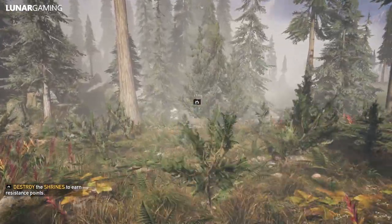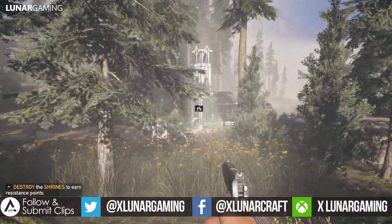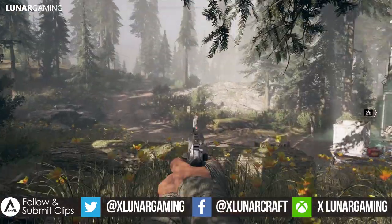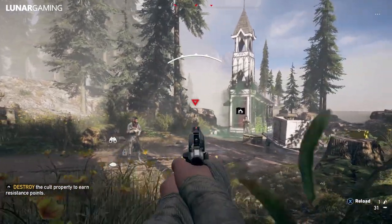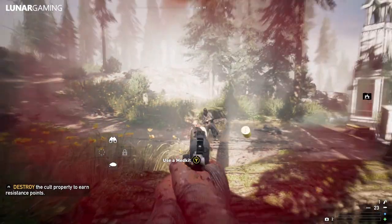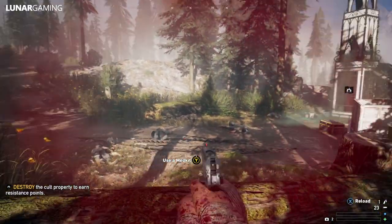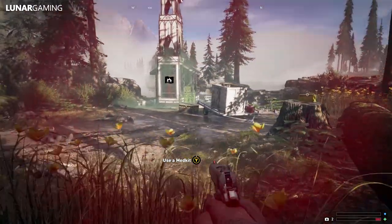Hey guys, Luna here, and today I'm reviewing the M1911 semi-automatic pistol, one of two semi-automatic pistols in the game alongside the Sig Sauer P226. This guide will help you pick the best weapons based on their stats and gameplay, and also so you can see each of the weapons and their variations. The 1911 is a classic — it uses the .45 caliber round and as far as a pistol goes, it's a very solid choice.